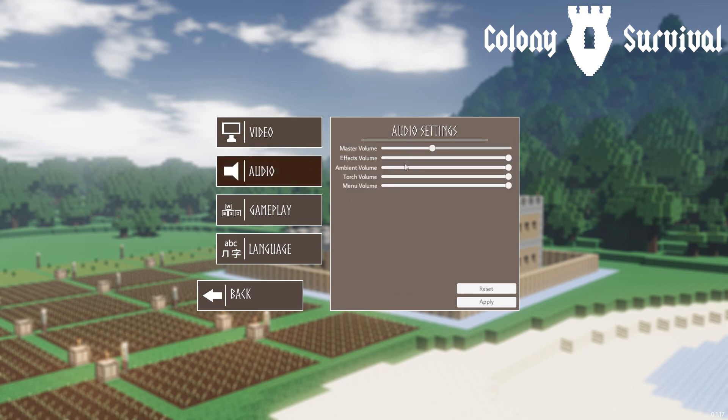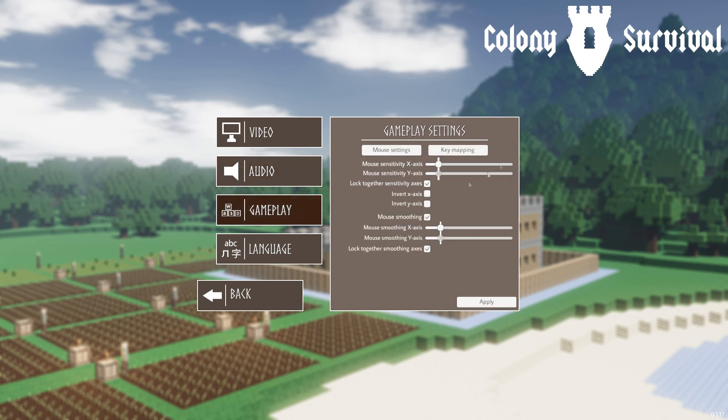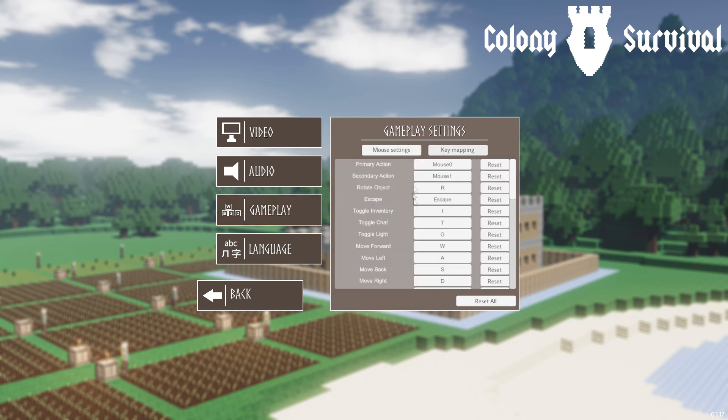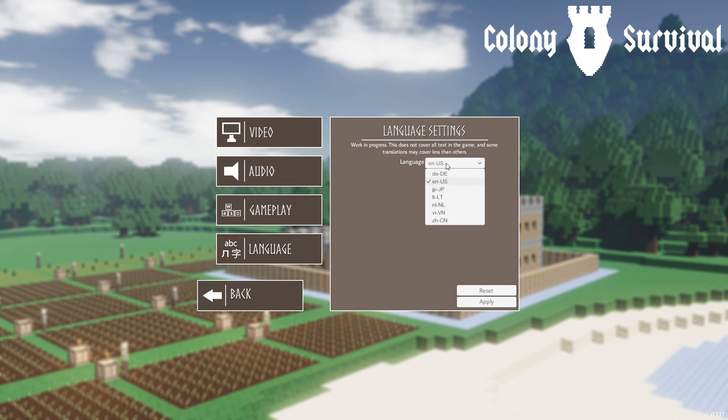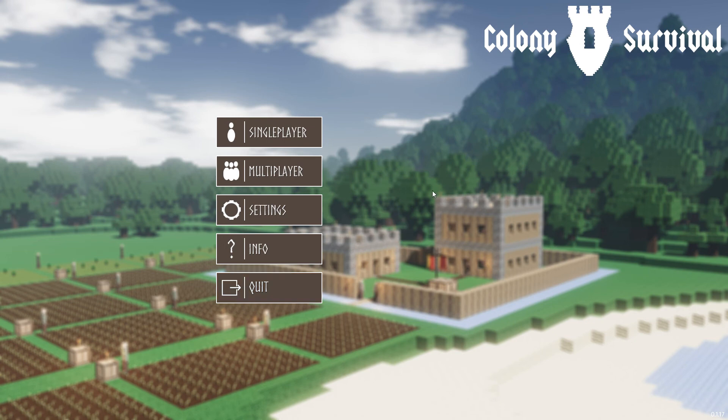Audio has separate sliders for a lot of things: master volume, effects, ambient, and a separate slider for torches — that's really good, you wouldn't expect that in every other game. Gameplay has sensitivity and mouse settings; you can remap your keys if you'd like. There's also a language option with some different languages available.